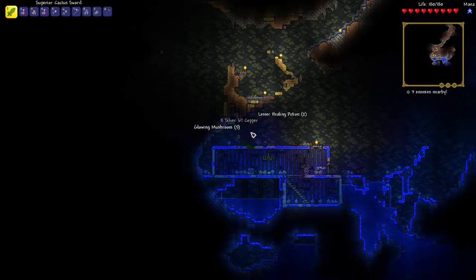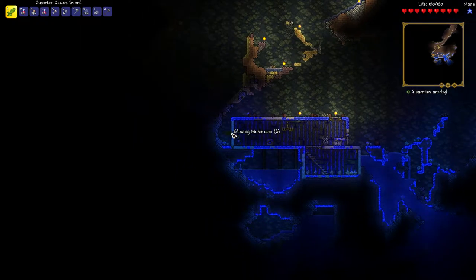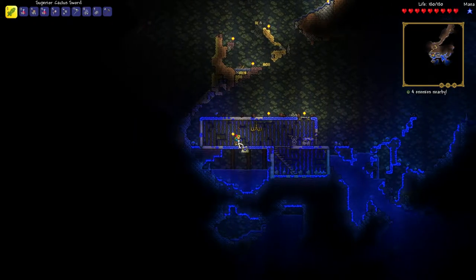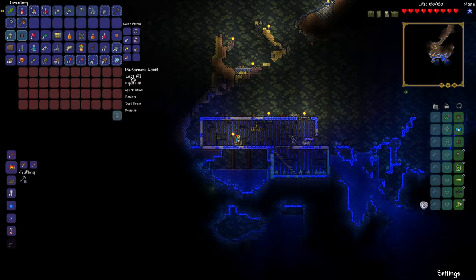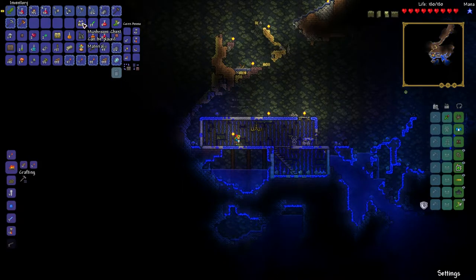To get a mushroom chest, go to the mushroom biome and look for houses with mushroom related items. For example, here is a chest inside a mushroom house, and that gives me a mushroom chest once I pick it up.